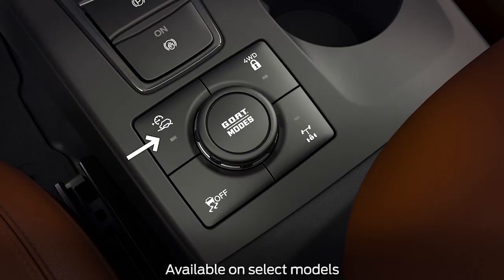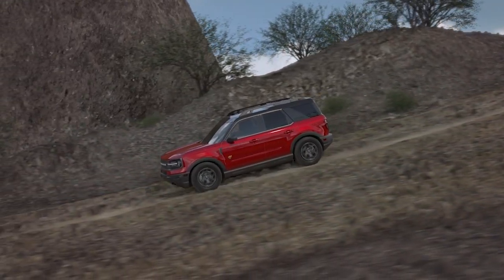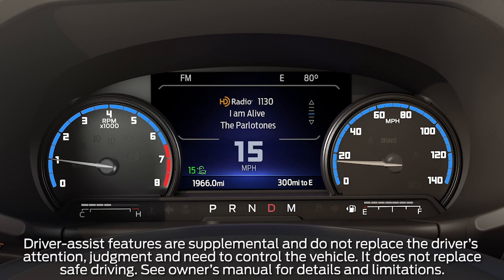And finally, this button is for trail control, which is for off-road driving at low speed. This system automatically controls engine torque and vehicle braking to maintain a vehicle speed that you select, so that you can focus on steering. It's like cruise control for off-road driving. You can set your speed between 1 and 20 miles per hour when moving forward and 1 to 6 miles per hour in reverse.